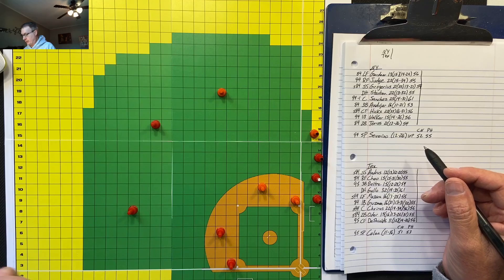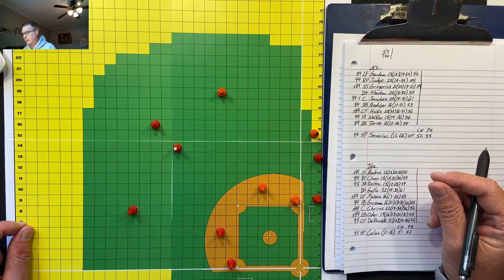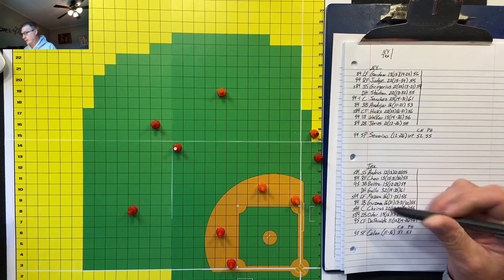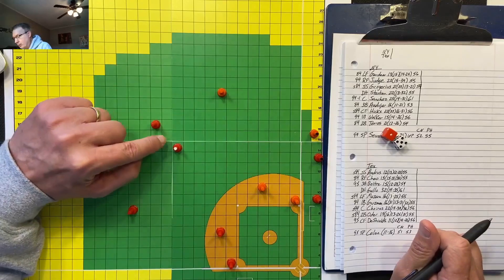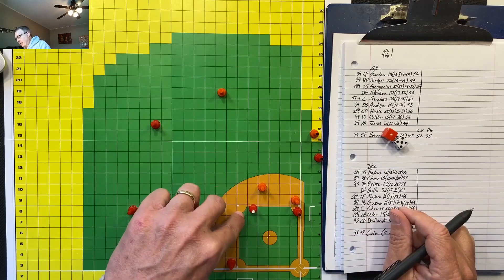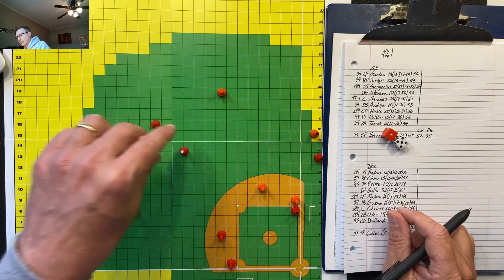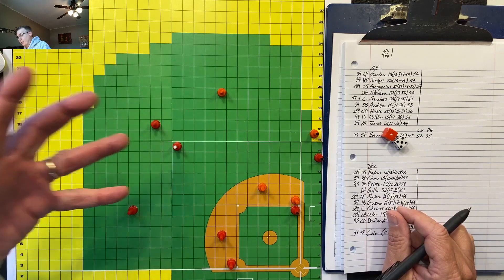Here's a simple example: the ball drops in right in front of the center fielder — a ground ball to center field at 14-14. Shields is a nine; we roll and get a six, so he sticks with nine spaces. He can't reach first base or second base. The ball is hit right there — it's an obvious solid single.